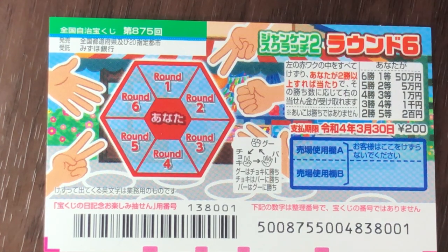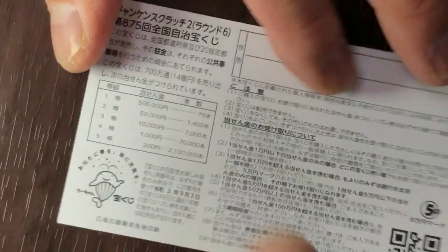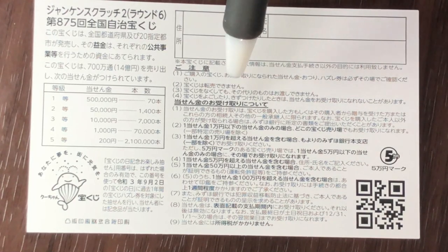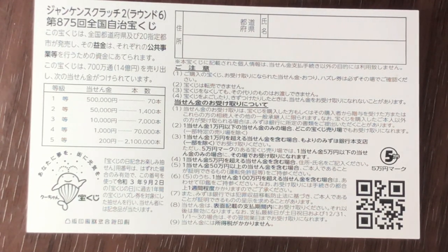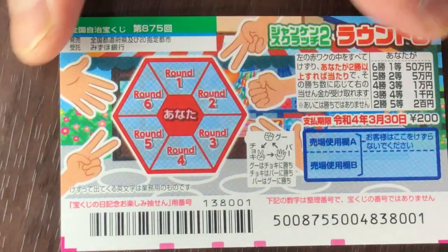Don't scratch here. Looking at the back, here's a breakdown of the prizes and the rules in Japanese. If you happen to win the first prize, you'll need to fill in this area — write your prefecture, your full name, then your address. All winnings are tax-free in Japan. I've got one ticket, so wish me luck.